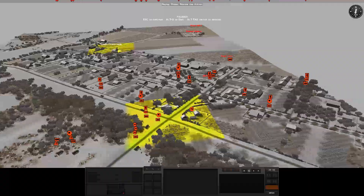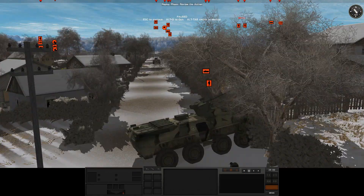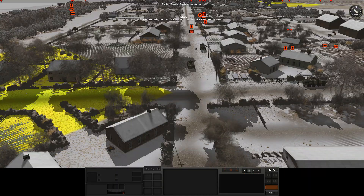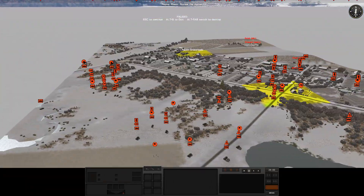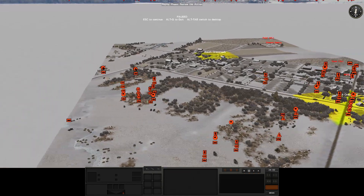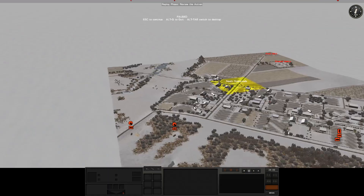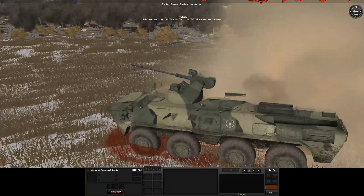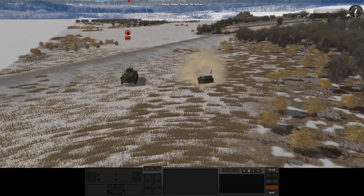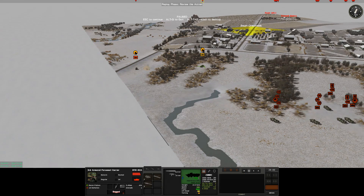The only thing slowing us down is the terrain - having to negotiate through all these fences and little bits of mud. The bigger problem is that I haven't yet spotted any of JTMO's Americans. They have certainly spotted at least this BTR, which got hit by a TOW missile in the last video. Everybody inside there is dead.